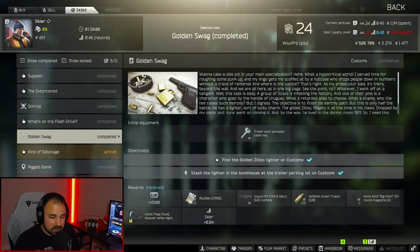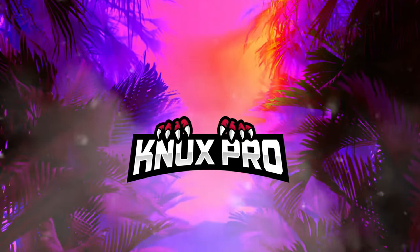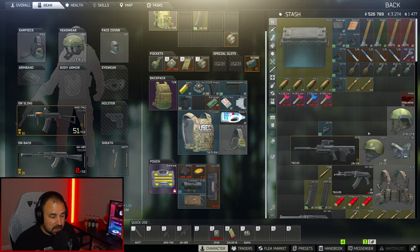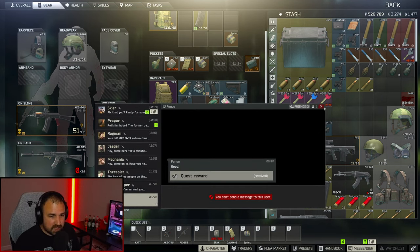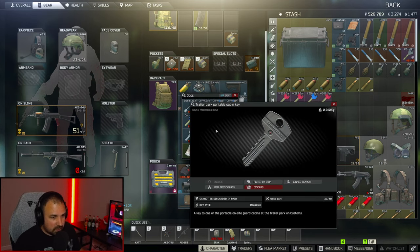You just need two keys and a dream. Now before we get into customs we need two keys. The first one is free — it's given to you once you accept the quest. It'll be in your messenger from Skier. It is the trailer park portable cabin key, so that one's easy.